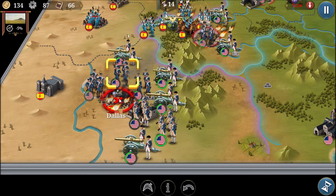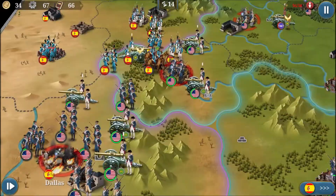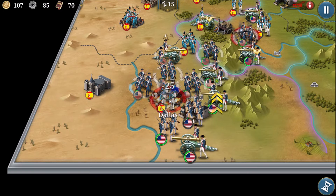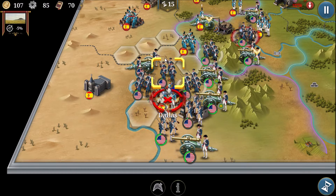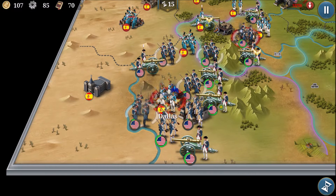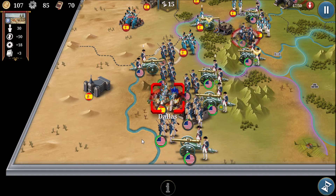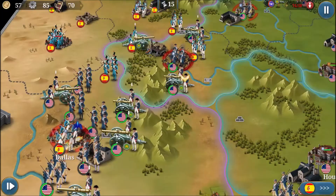If we don't take it this turn, maybe next turn, though I have a feeling they'll spawn more troops which could be problematic. We want our artillery to stay alive, so I'm moving riflemen up to block the Spanish riflemen while continuing the attack. The enemy troops are barely alive — hopefully they won't be replaced and we can take the city next turn. We'll spawn some militia to hold the city.